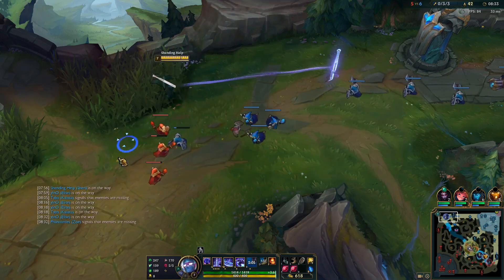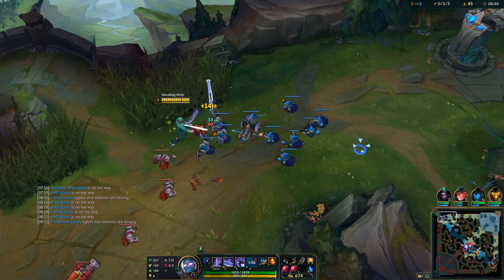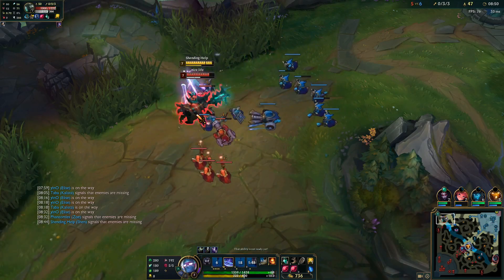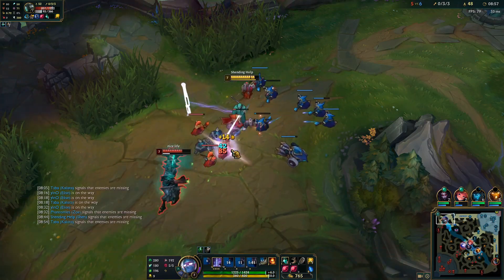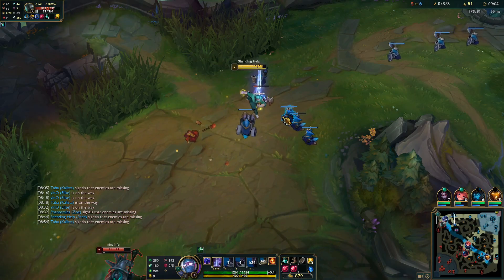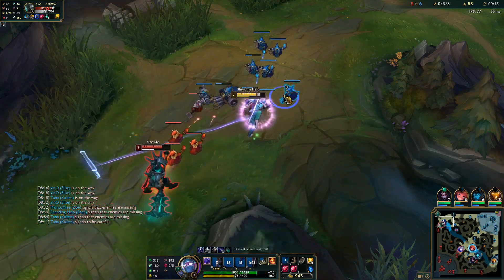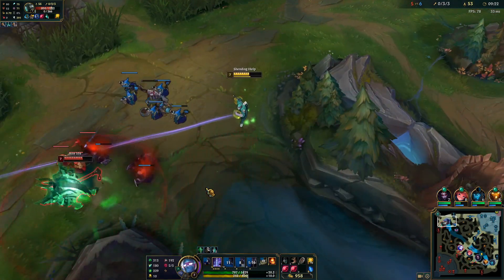Hope Elise can get something with her lead right now. She's ahead of Rek'Sai, even though Rek'Sai is ahead in the game as well. He shouldn't have R again right now, so I can go in for a trade. If he has R, I can't go in because he has princess R and I'm dead at this point in the game. He should have R like pretty soon though. The wave is really bad right now.